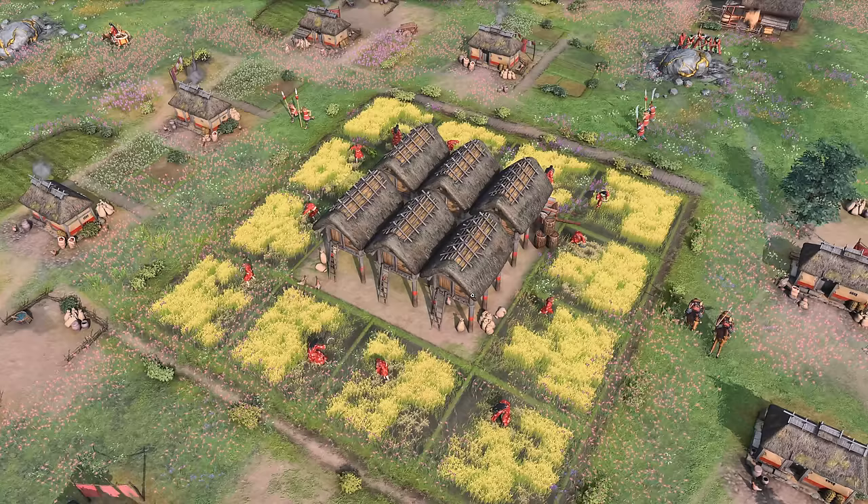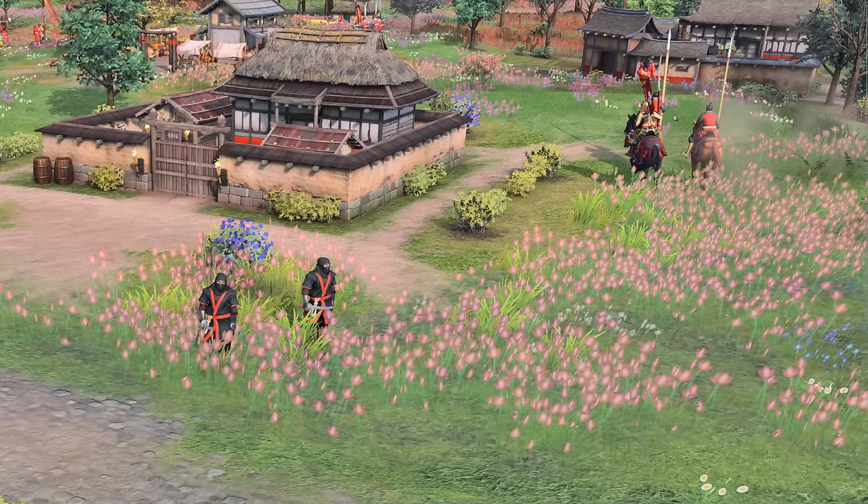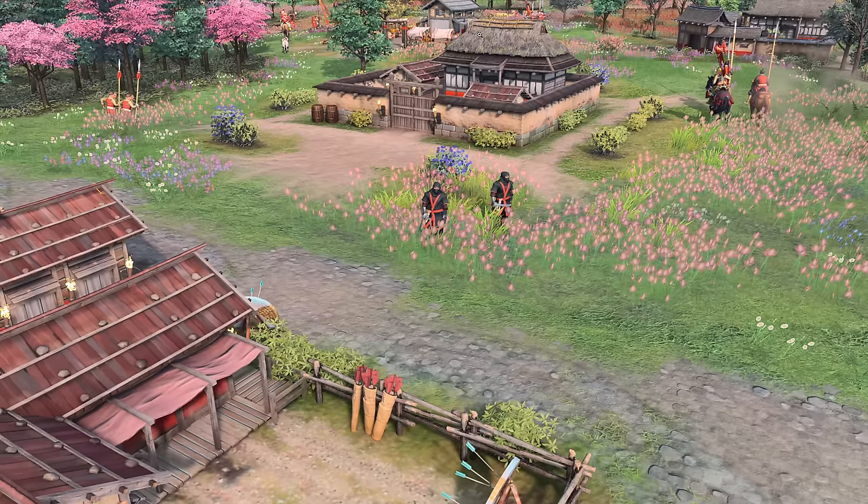Moving on to the next screenshot — here we've got the Koka Township landmark, and in front of it of course is the Shinobi. These guys look very cool — nothing suspicious at all, until suddenly your buildings are sabotaged. We also see what appear to be some Banner Men units in the image, and a couple more spearmen over towards the left side.